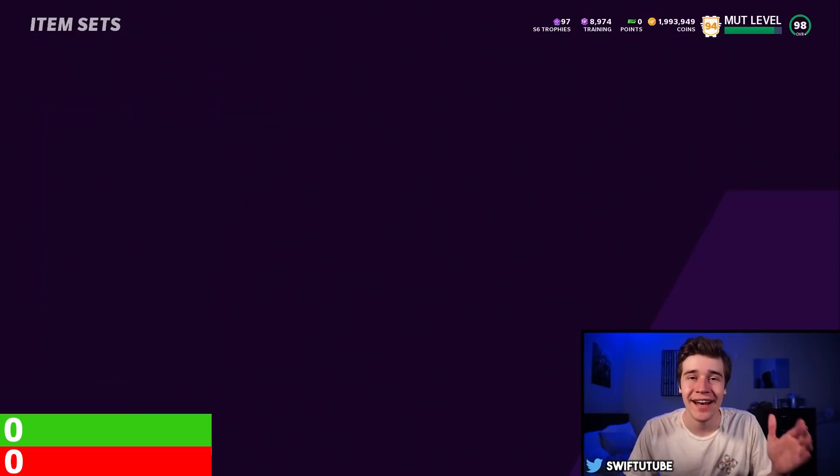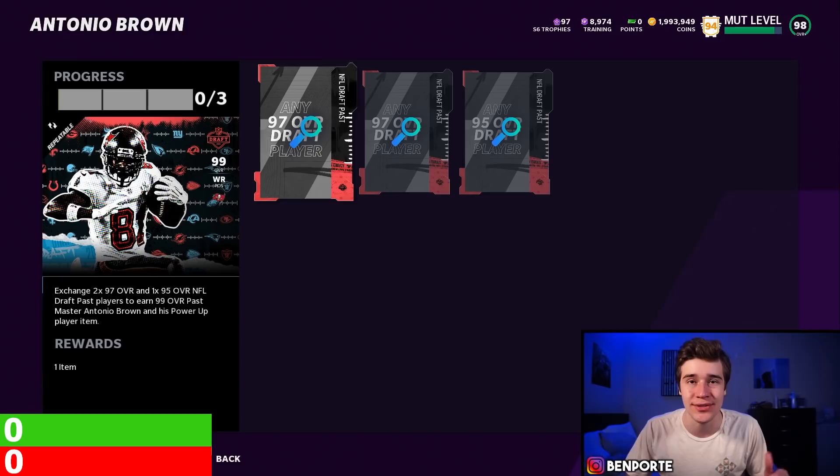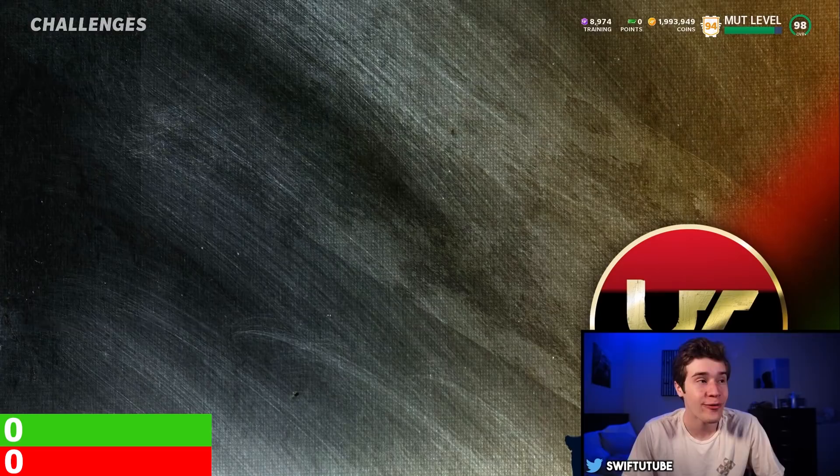The way we're going to be making coins today is focusing on the 99 overall master sets combined with some solo challenges to get these players in the cheapest way possible and complete the 99 overall master. You need two 97s and one 95 to complete the 99. We're going to get a 97 for free and a 95 at the cheapest price possible, completing the set for under 250k, then sell off Antonio for over 400,000 coins.